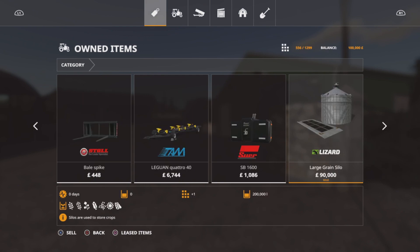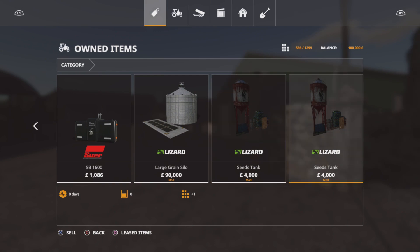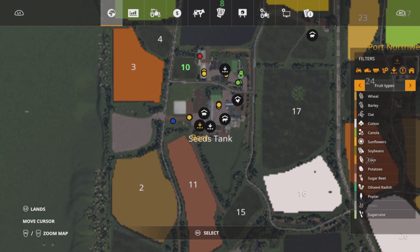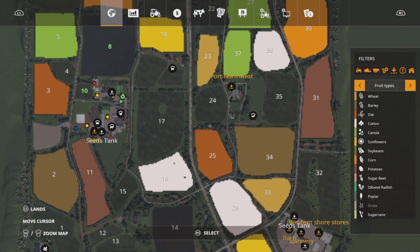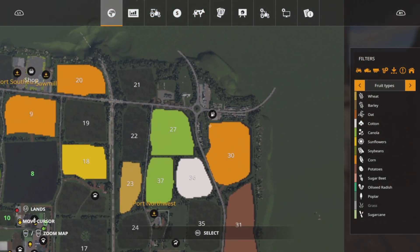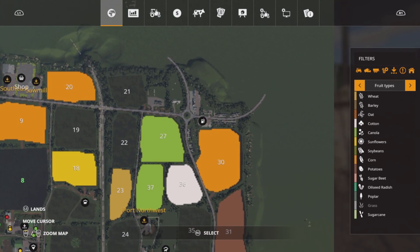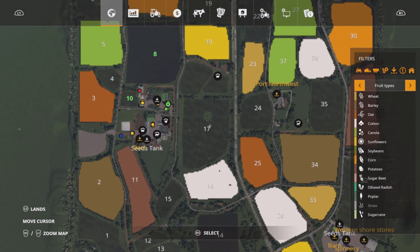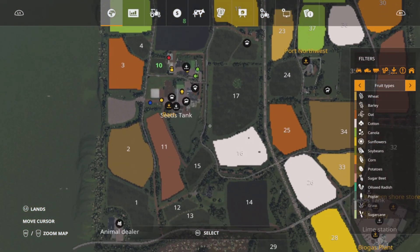The only difference between those two modes is that in farm manager and start from scratch, you don't get the seed tanks — they're not on the map. Looking at the map now, there's one seed tank at the main farm and one over at the BGA area. Also, the fuel point now appears on the map, and when you pull into the petrol station it will show a start filling trigger, which is pretty good.